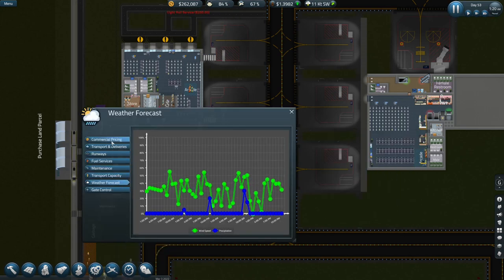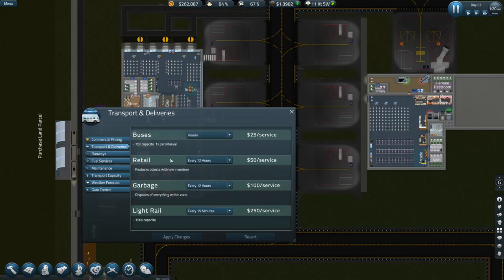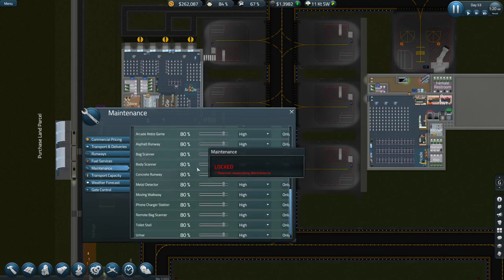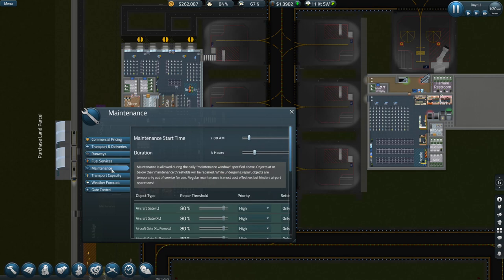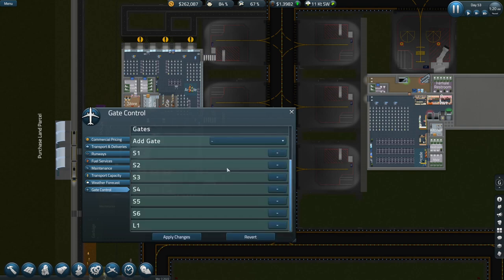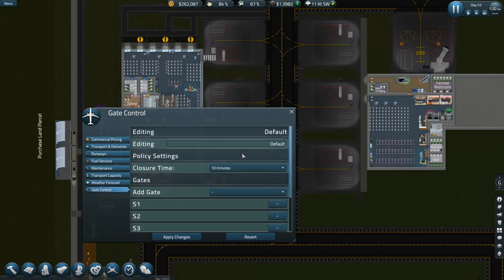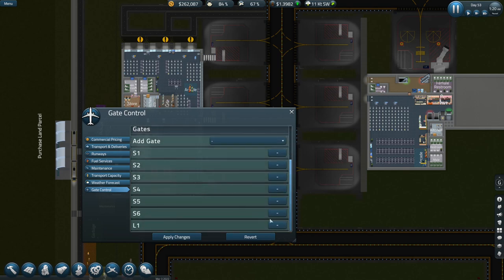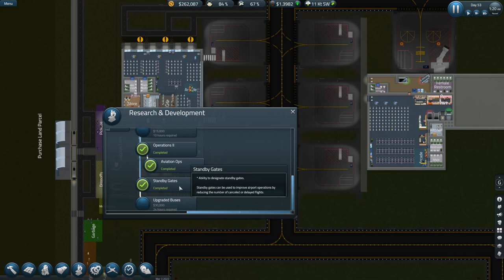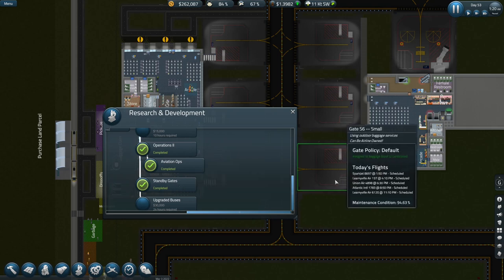Let's double-check our settings one more time. Runways — no. Fuel — we're not doing that yet. Maintenance — certainly not here. Transport capacity, weather forecast, gate control. Under gate control, the policy settings only show closure times. It doesn't seem to be under gate control. Let me go to the research tab — 'Standby gates can be used to improve airport operations by reducing the number of cancelled or delayed flights. Ability to designate standby gates.'